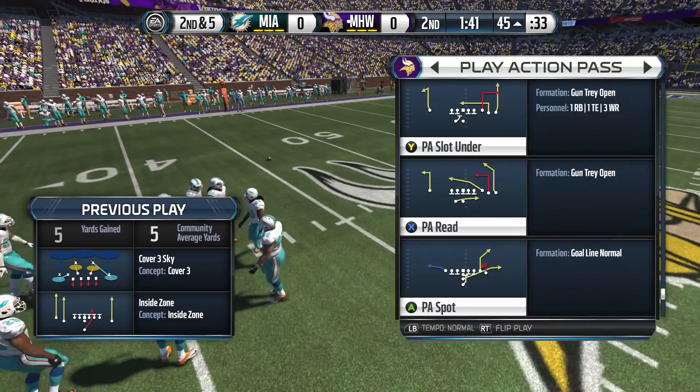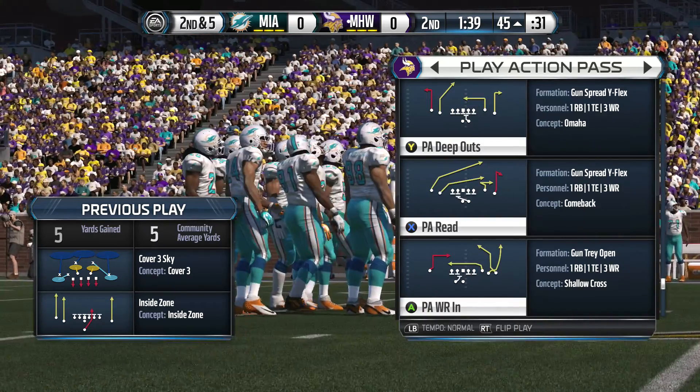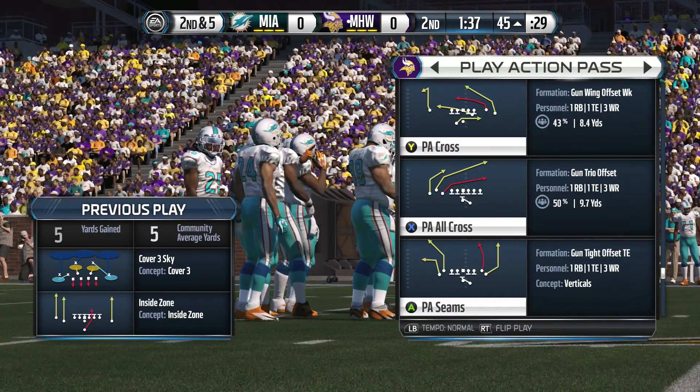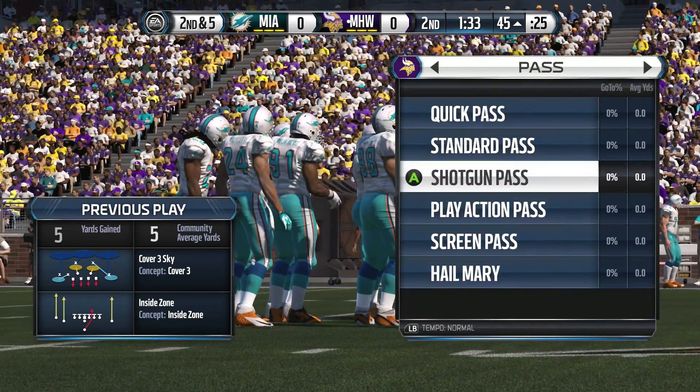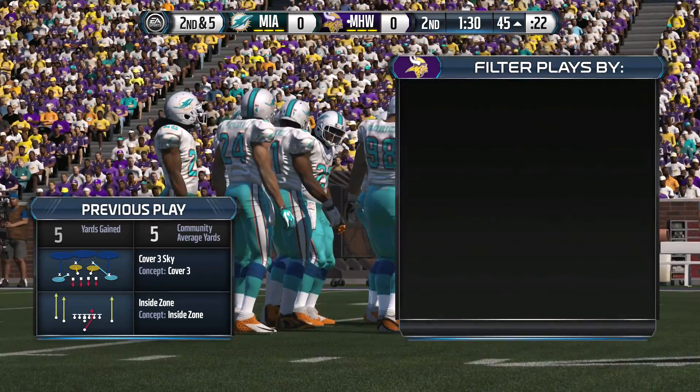In the play action, there's a lot of good PA reads, and there's also PA wide receiver in which is a total glitch. PA all cross is a great play. The strong powers and the formations in here are just hidden underneath.